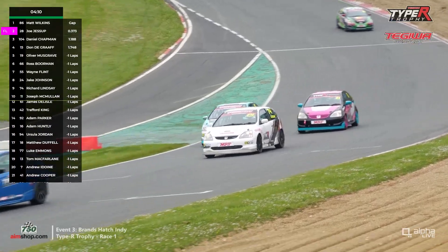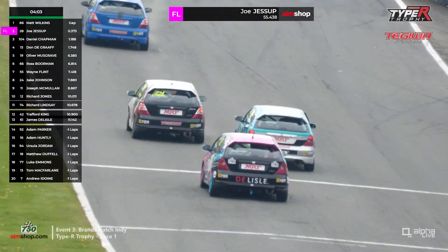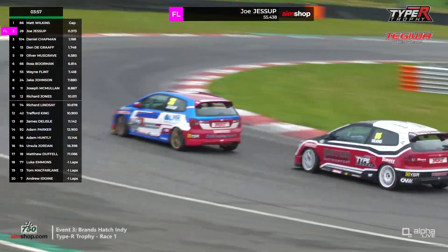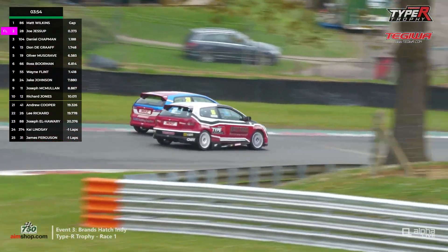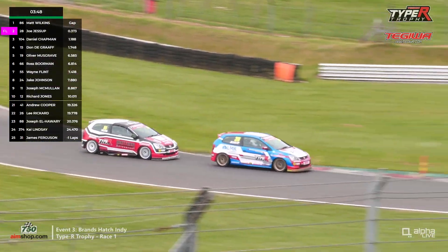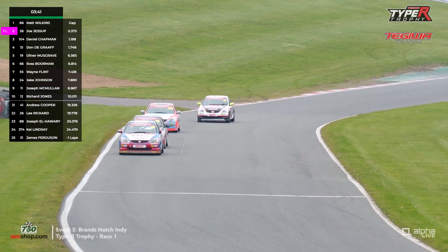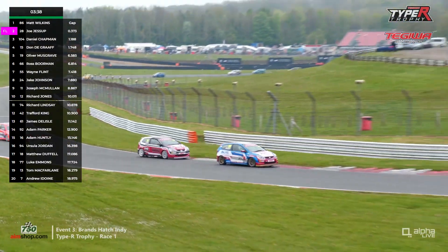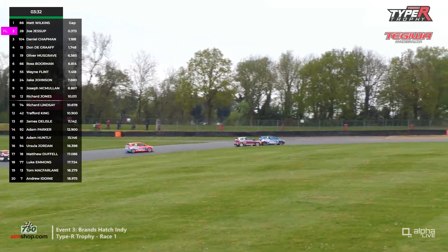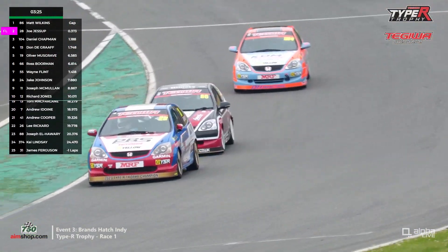Wilkins leads across the line. This time Joe Jessup has done the fastest lap — a 55.438, just a tenth away from a record time, and we're almost at record pace now. The lead gap comes down to four tenths of a second. Jessup dives up the inside into the hairpin, runs wide — can he hang on? It looks like he probably can, because there's no way around the outside at Graham Hill Bend when your route's being cut off. Jessup did that really, really well. In third still is Chapman, fourth is de Graff.